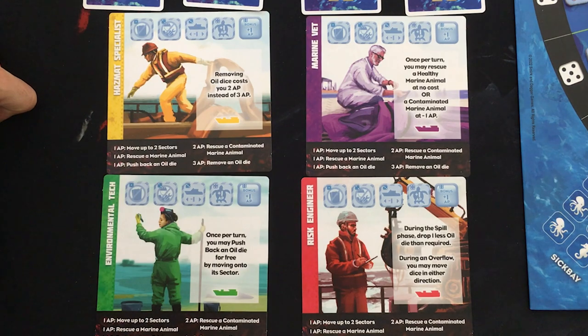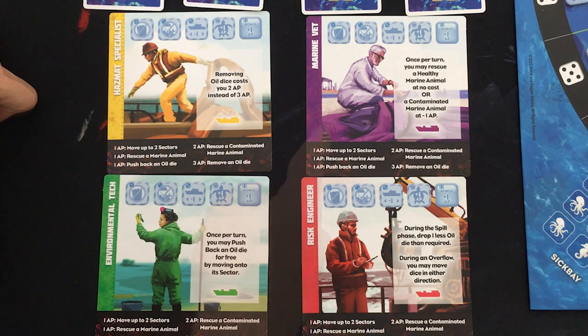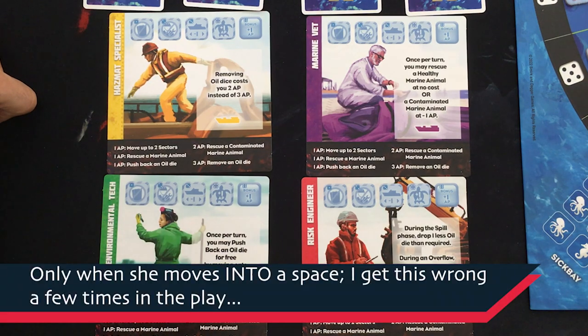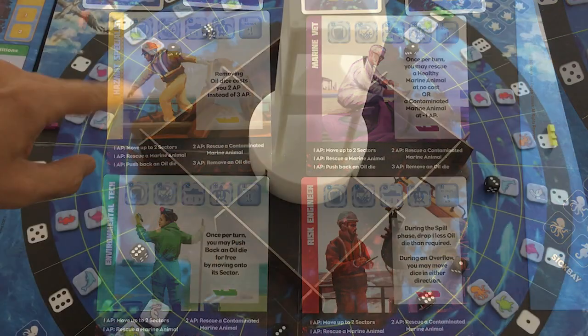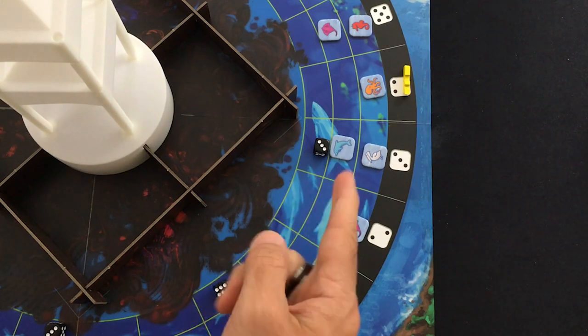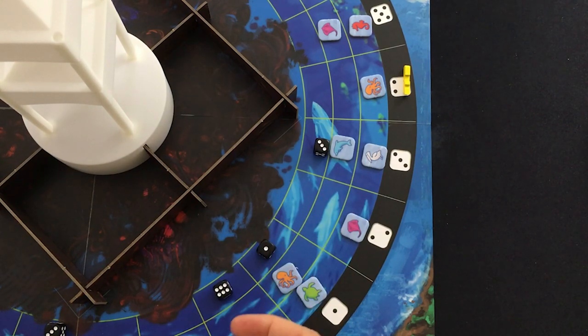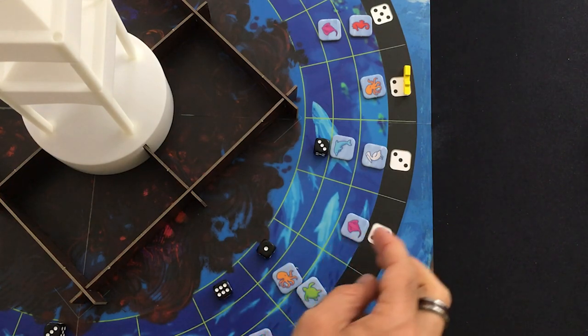Let's see if we can save the day and play The Spill. I have all my specialists laid out and I'm going to play them in this order: yellow, purple, green, red. Yellow is the hazmat specialist — she can remove oil for two action points instead of three, so she should certainly be doing that as often as possible. I've already dropped eight dice to start the game, so you skip the first spill phase and go right into the hazmat specialist's turn.